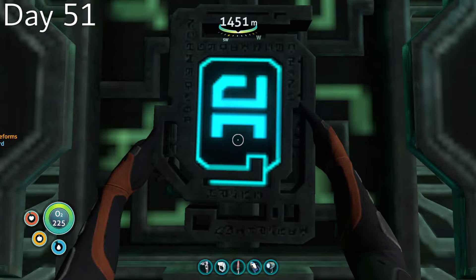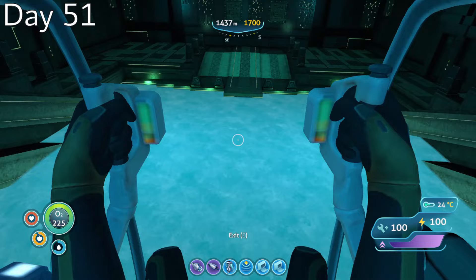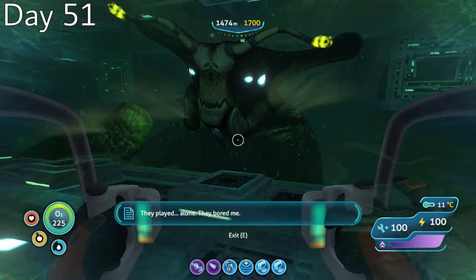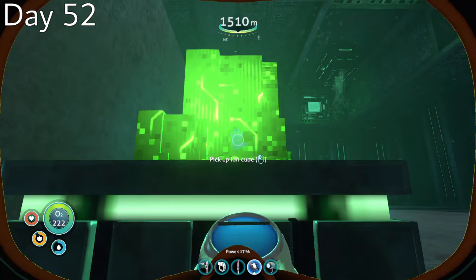With everything back to normal, I took two blue tablets and made my way into the primary containment facility, scanning all of the artifacts the precursors had left there. Then I made my way to the bottom of the facility, dove into the tank, and found myself face-to-face with the Sea Emperor. After we met, the Sea Emperor told me about her children and asked me to help free them, and given that I was only a few days away from succumbing to Korra, I didn't really have any objections.